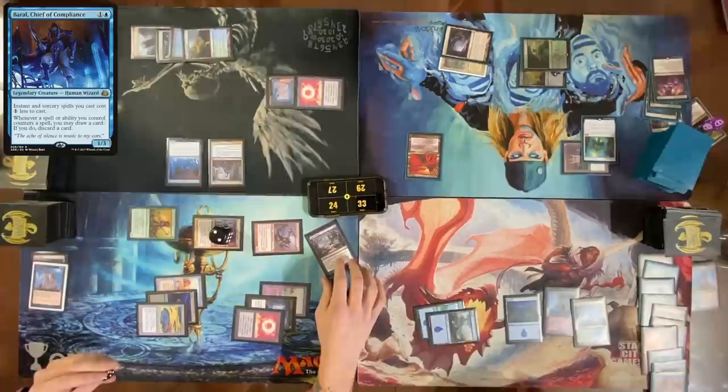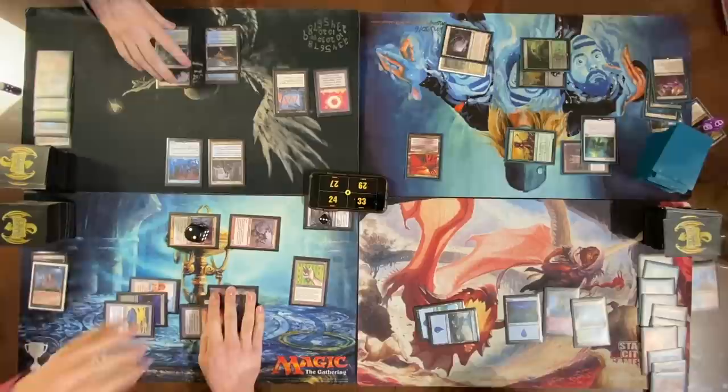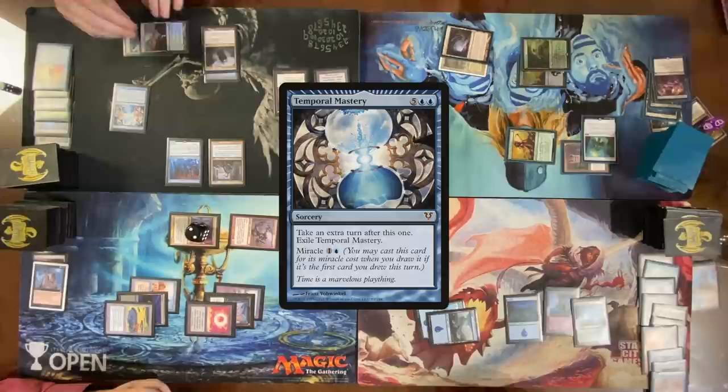Draw, discard Exploration. Cast a Jeweled Lotus. Go to end step — pass my turn. Untap, roll for Mana Crypt — no damage. Before draw, pay one blue and cast Mystical Tutor — reveal Temporal Mastery. Move to draw, reveal it — what a miracle! Pay one blue to cast it for its miracle cost, reduced by one thanks to Baral.